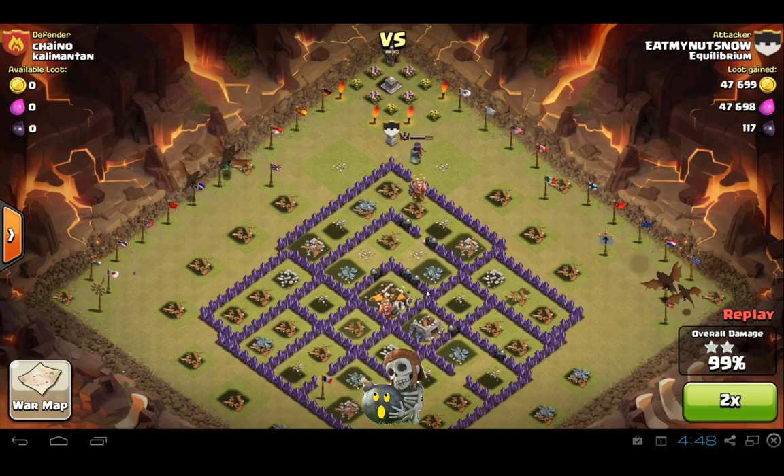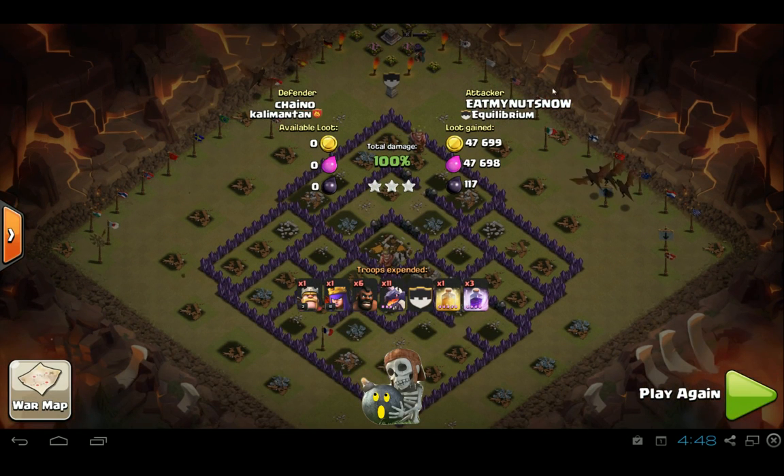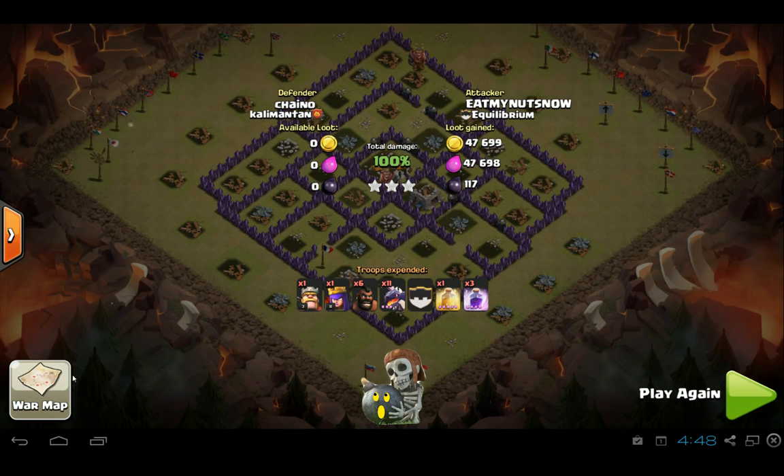With this attack, he didn't take any archers, minions, or wizards to take out the clan castle units or stray buildings — he just went pure dragon. So your main attack force will be stronger, but if you lose a lot of your dragons while attacking the main part of the base, you might run out of time going from corner to corner to take care of these little builder huts. So that's a trade-off you have to make.